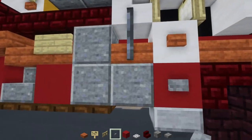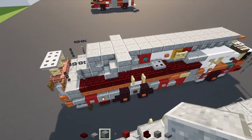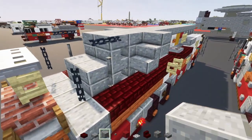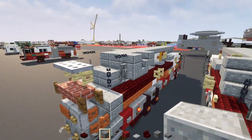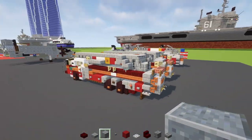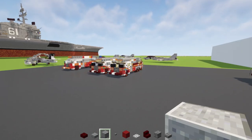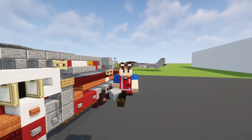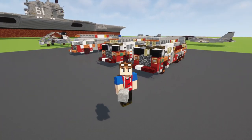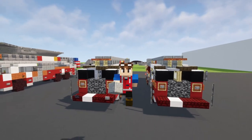Add another stone button underneath that iron bar on the other side. Then add a polished andesite block and a slab on top - that should be pretty much it on how to build the FDNY Ferrara Ladder fire truck in Minecraft! Hope you guys enjoyed the video. If you did, hit that like button, subscribe if you haven't already, check out our Discord, and I'll see you guys in the next one!